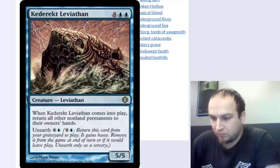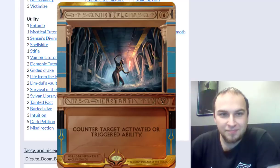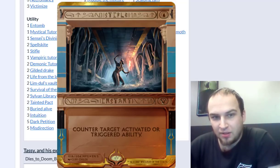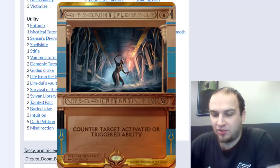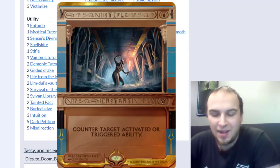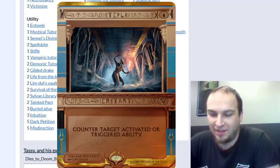You've got Stifle in here, which I think is heavily underappreciated in EDH. What do you often end up stifling? Usually graveyard removal. I'm actually thinking about taking Stifle out because it's pretty rare. It also stops Gilded Drake or Deathrite Shaman abilities. And it's nice to Stifle a turn-one fetchland — that feels nice. It does feel good — I've done it a lot in Legacy, and it still feels good in EDH, but it probably will be cut.